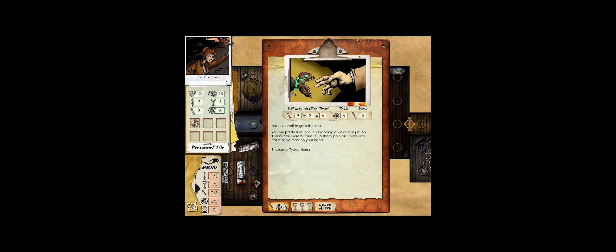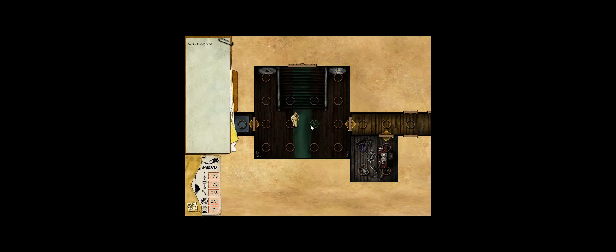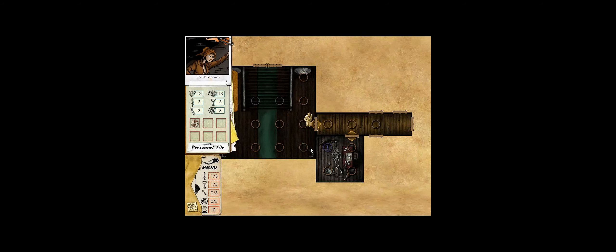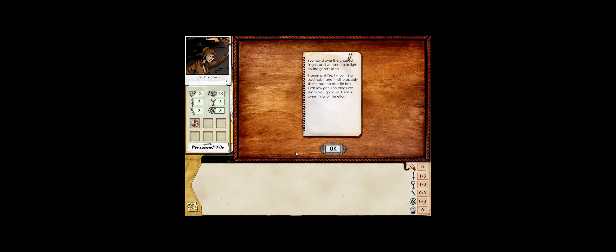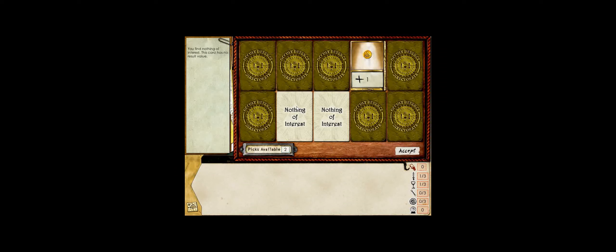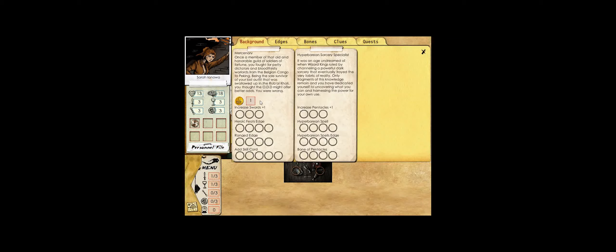We consider opening the wooden door now but I'm pretty sure you can get an ill omen from failed door challenges, or potentially an aura of luck - but I don't like the odds on that door. We return to the gentleman ghost to deliver his odd cigars: 'Huh, yes I know it's a bad habit and it will probably kill me - well, after that - but the afterlife has such few genuine pleasures. Thank you, good madam. Here's something for the effort.' Just one experience point - that sucked. We'll go with another swords.